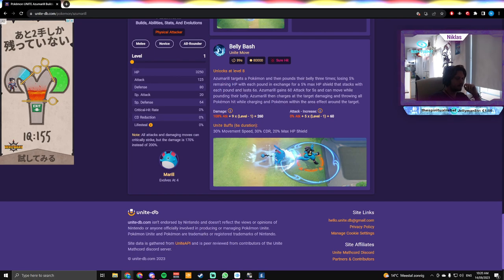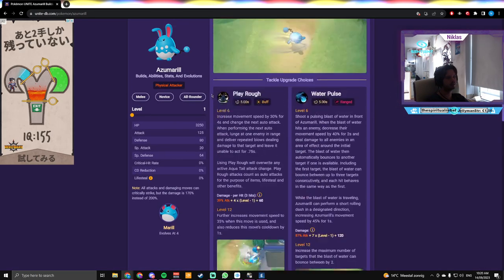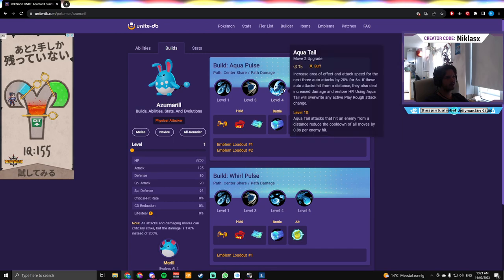The Unite Move has a 90 second cooldown so you can basically spam it. Azumarill targets a Pokémon and pounds their belly three times, using 5% of remaining HP per pound in exchange for a 5% max HP shield that stacks and lasts six seconds. Azumarill also gains 60 attack for five seconds and can move while pounding. It then charges at the target, throwing all Pokémon hit while charging and within the area of effect.